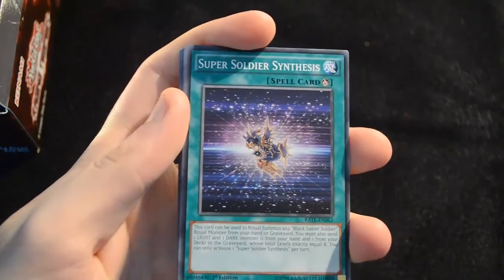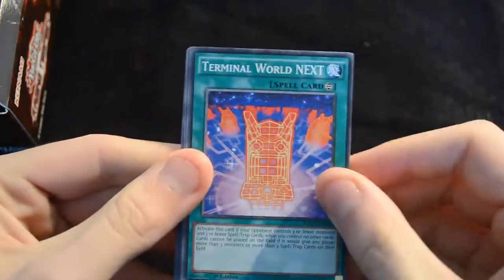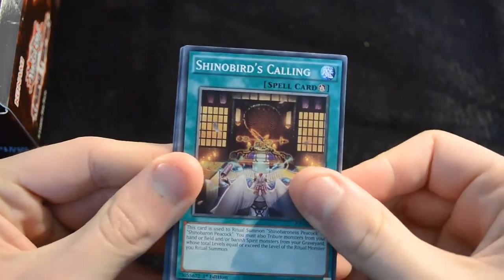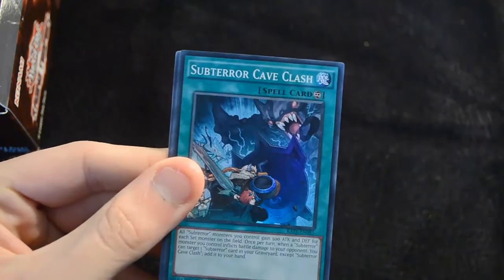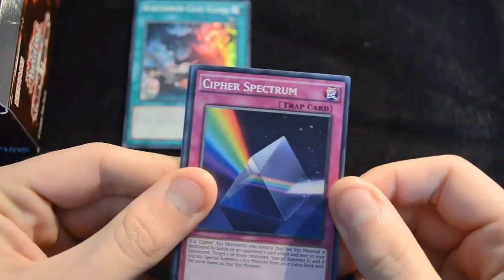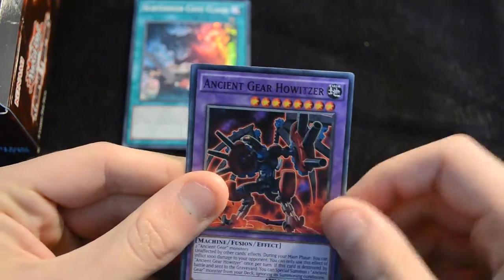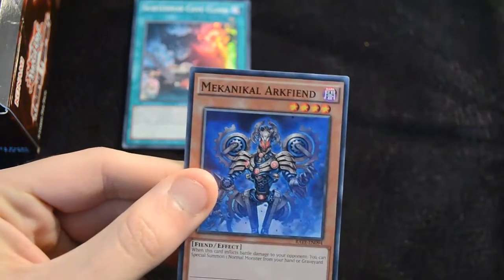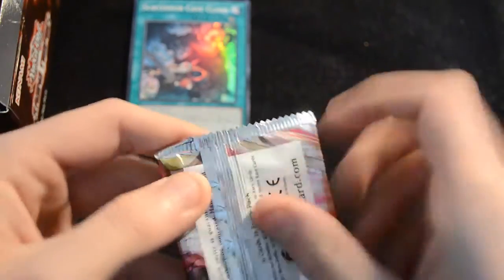We start off with Super Soldier Synthesis, a new ritual spell for the archetype. Then we have a Terminal World, Rocket Hand, Shinobird's Calling — that's one of the new archetypes. Then we have some more Subterra support with Nemesis Defender, and a Subterra Cave Clash as our first super — pretty nice. Cypher Spectrum, basically dark side of the moon. Then we have an Ancient Gear Howitzer — a lot of people are psyched for the new Ancient Gear support in here — and a Mechanical Arc Fiend.